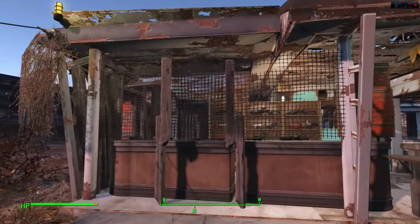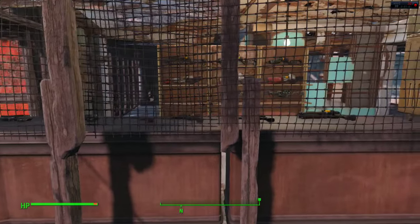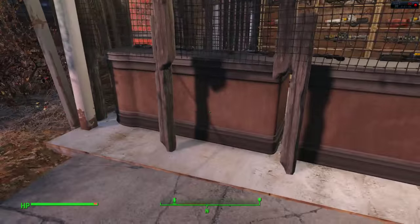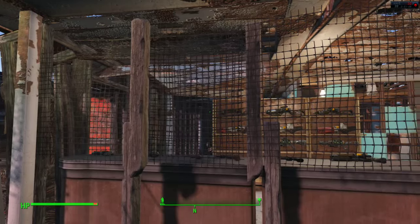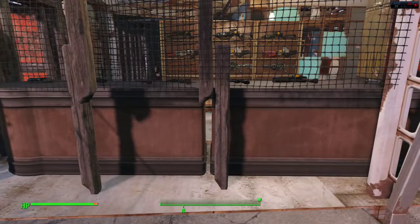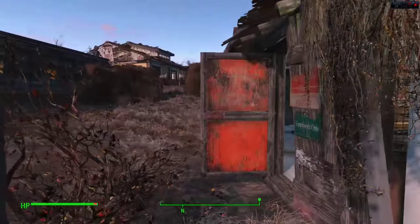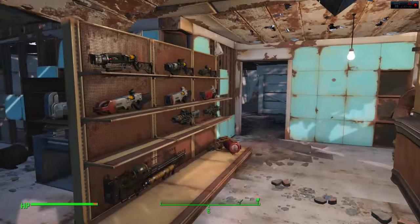Over here I have a netting or cage to stop potential people from stealing the weapons. This is done by placing a floor on the ground, putting a wire fence on top of it, removing the floor so the wire fence will float, and then placing some counters underneath it. It does take a while to get used to, but once you're used to it you are away.